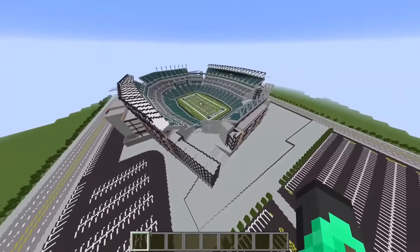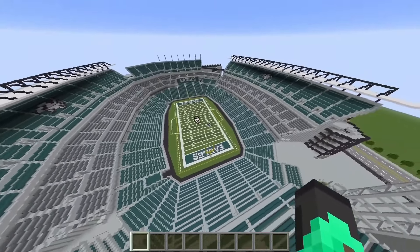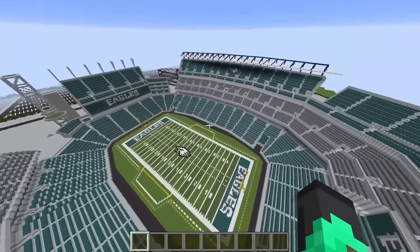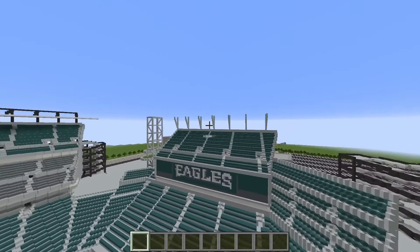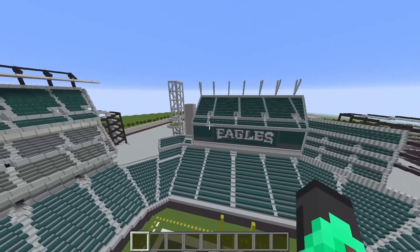Third up on our list we have Lincoln Financial Field of the Eagles. By the looks of it, I'm not surprised it's a financial field — they probably saved a lot of money, especially on this roof cover that covers less than their defense. There's not too much going on here — that tower over there is looking about as helpful as Gardner Minshew. These support structures are holding up less than Jalen Hurts before the playoffs. In total this whole section is just looking uglier than the Eagles in 2020.